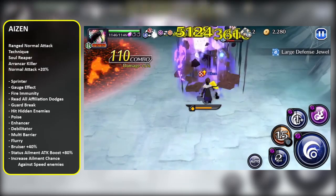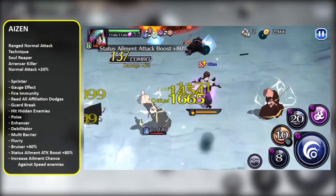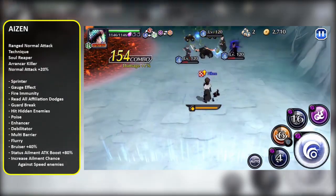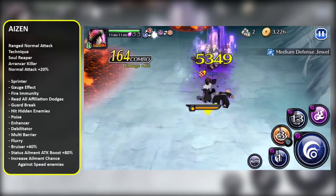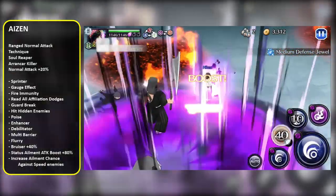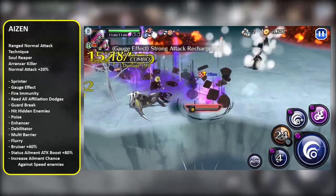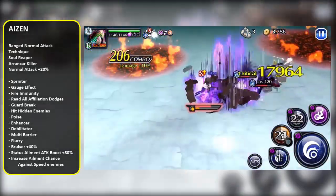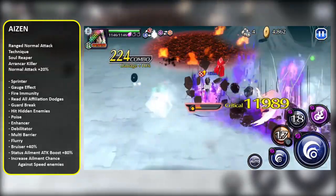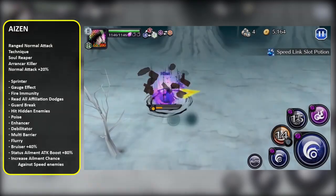You've got to remember that he also gets 20% extra normal attack damage from his soul trait, and 40% extra normal attack damage from his bruiser ability. On top of that, he's gonna have a status ailment attack boost of plus 80%, and he's gonna be proccing his status ailments all the time, because he's got increased proc chance against speed attribute enemies. So basically, you're gonna be doing massive damage — that 80% boost is gonna be up 90% of the time, and your enemies are probably gonna be weakened because of his procs.